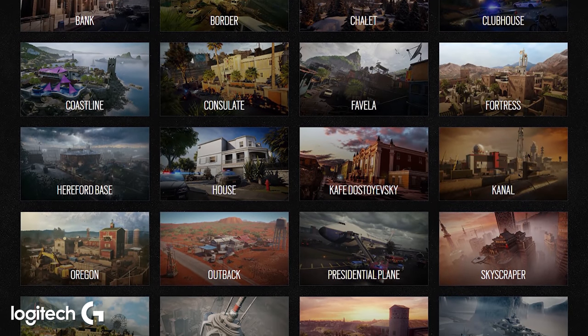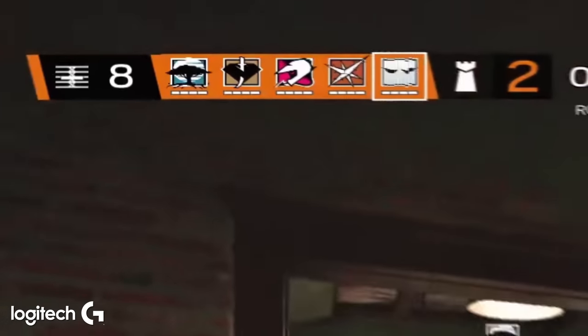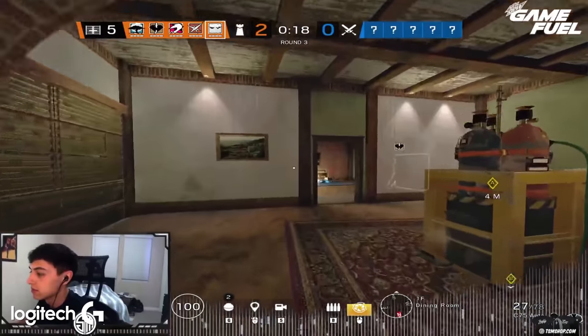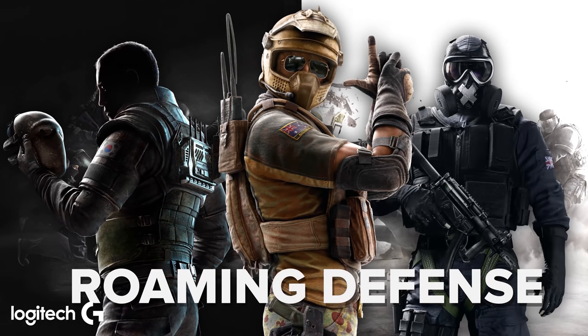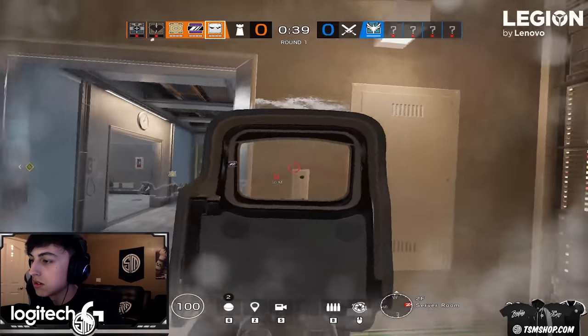Vigil can be incorporated into every map for the most part. It just depends on the setup of the defenders and how you want to play out the round. If you want to play more loosely, more of a roam structure, then you're going to want Vigil, maybe some Mozzie and some Mute. But if you're going heavy utility and anchoring sight, you're not going to run Vigil. Vigil is just the best roamer there is.